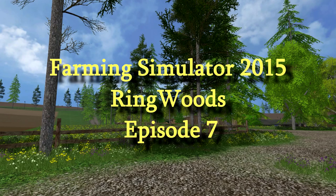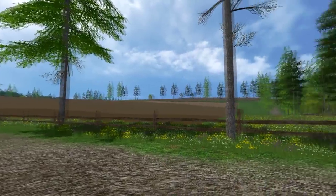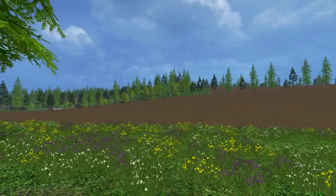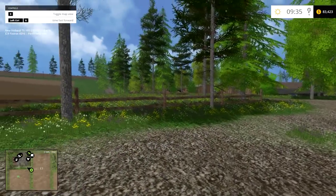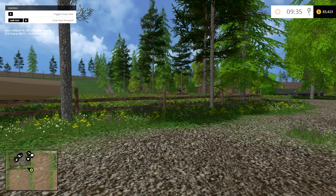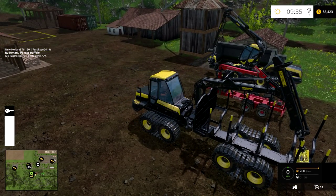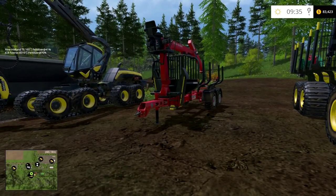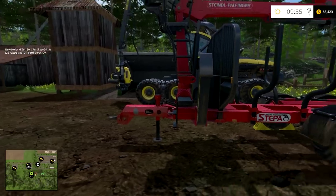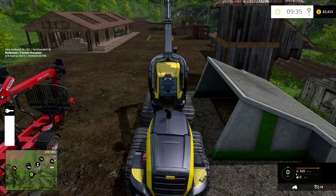Welcome back to another episode of Farming Simulator 2015 with the Rude Man. We're back on Ringwoods — named Ringwoods because the complete circumference of the map is woods that you can lumberjack if you care to. I thought I might try a little lumberjacking today. I haven't done a lot of that in 2015; I was just having fun with the farming end of it. This map came with logging equipment and I have not used it much before.